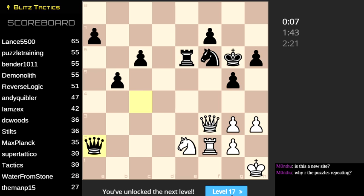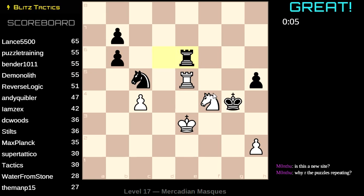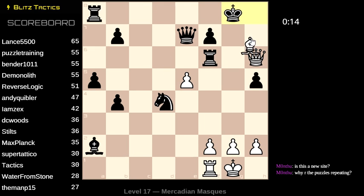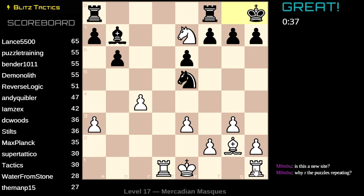The puzzles repeating is a gimmick of the site, blitztactics.com. The idea is that you'll recognize the puzzles and maybe learn something from it the second time around. This set is called 'Mercadian Masks' — I'm not sure I get it, unless it's a masquerade sort of party thing. Maybe it's just a fun little name with no special meaning or insight into the problems. Oh, this one's a queen. Nice.